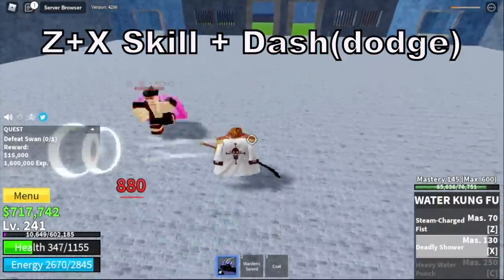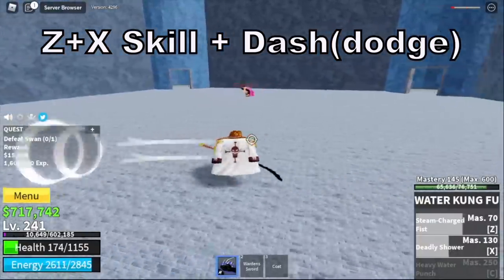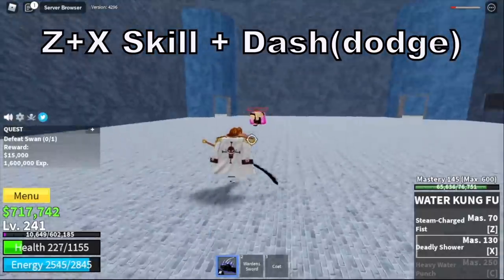Strategy: Z plus Exit skill, plus Dodge to the side. I tried defeating it without using the dodge and I almost died. You just need to dodge the skills and everything will be fine.